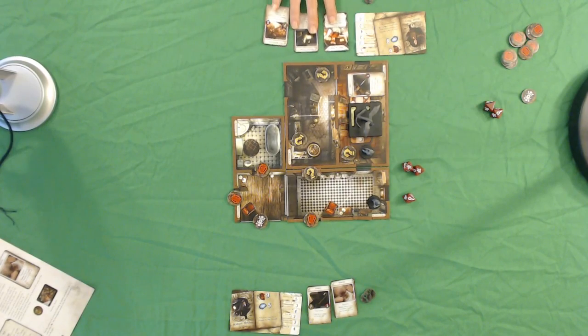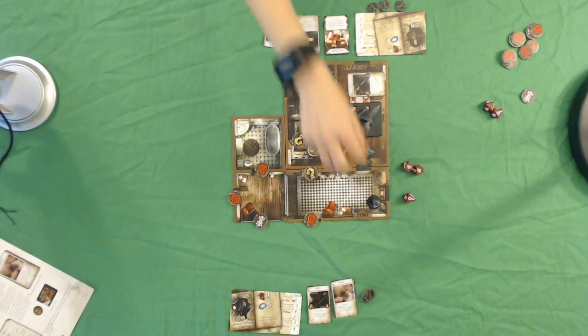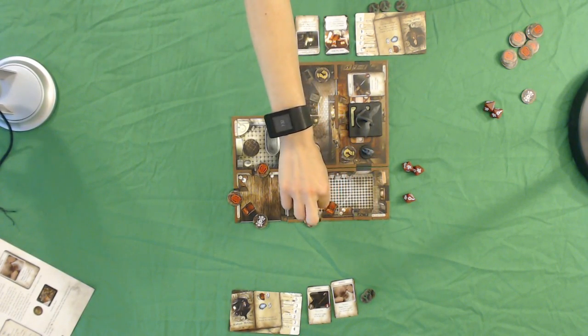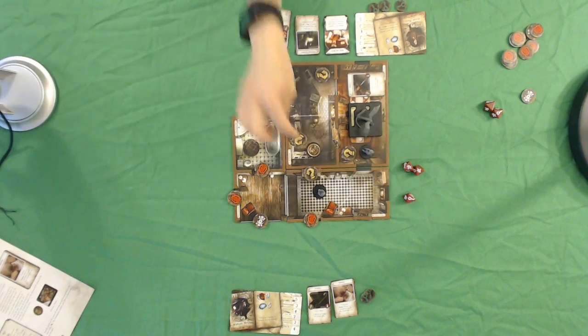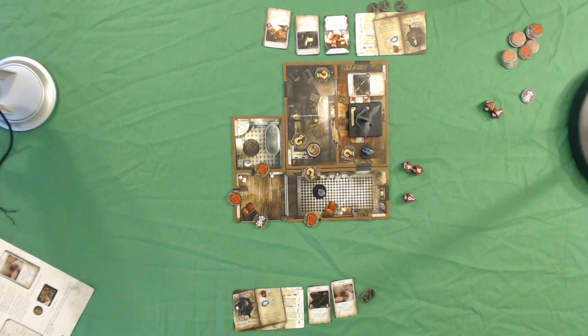That uses one of her actions. I will now move — I could move two spaces but I'm choosing to move one, because on my next turn I'd like to search that painting. So Sister Mary abandons McGlynn to the flying snake creature in the other room to get a clue token and run away, and that's our turn.